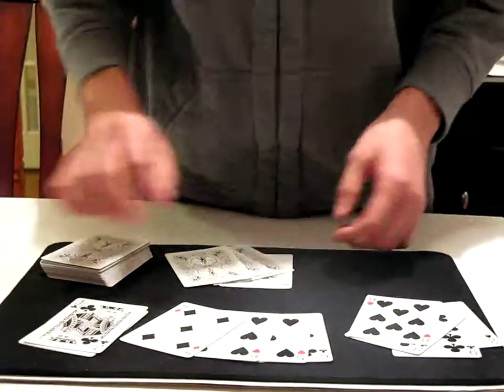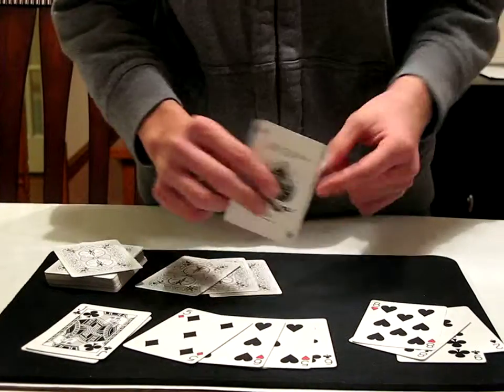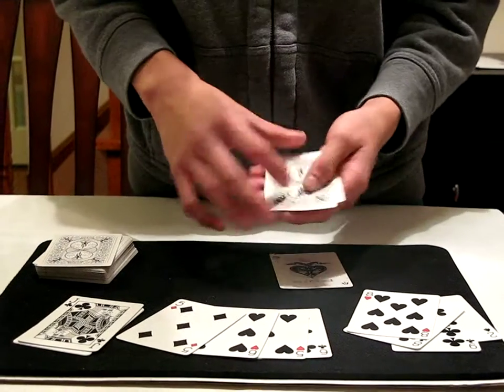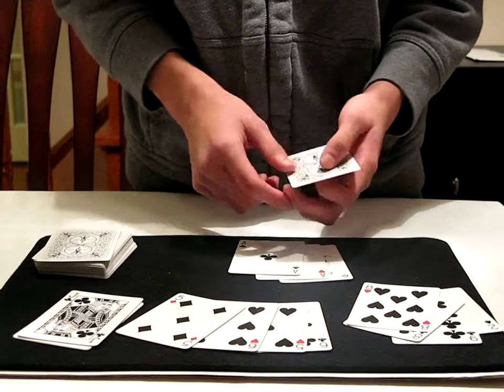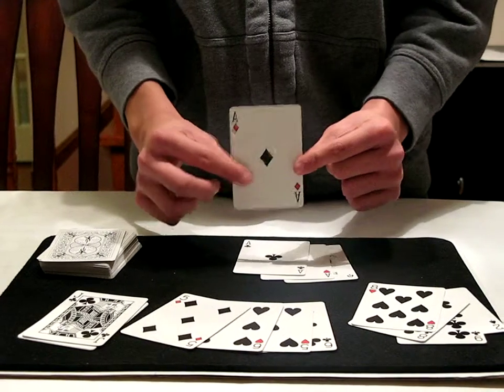Nothing out of the corner. That leaves the ace of spades with three cards left. We've got the first ace over there, we've got the second ace over there, and of course we've got the third ace.